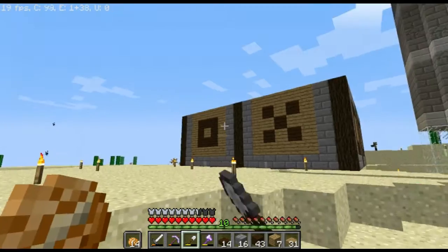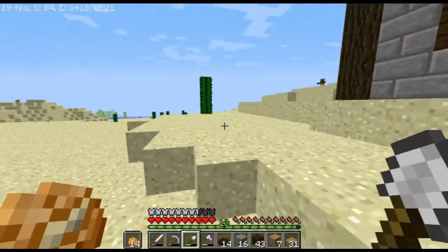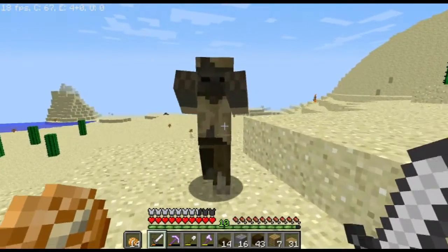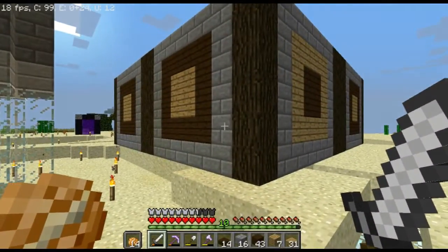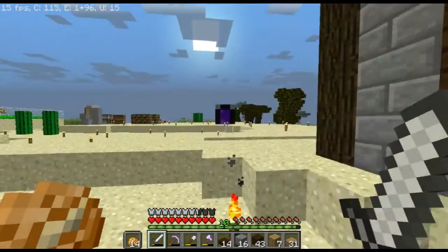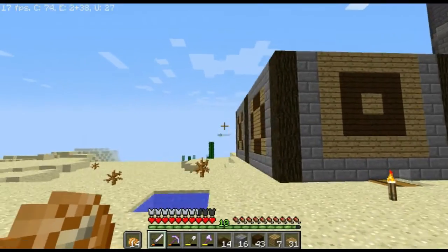Alright guys, we're back and I am done with the building here. I decided to do patterns on each of the walls because I didn't feel like waiting for stone bricks to smelt, and these are the patterns — pretty cool. I went with the same pattern but done differently on each wall. I will also be putting a roof on this very soon. The reason I went with patterns is because I thought without them it would look bland, so that's why I went with these patterns.